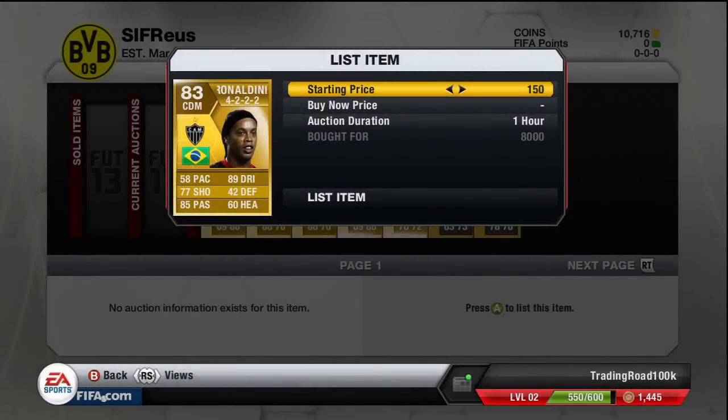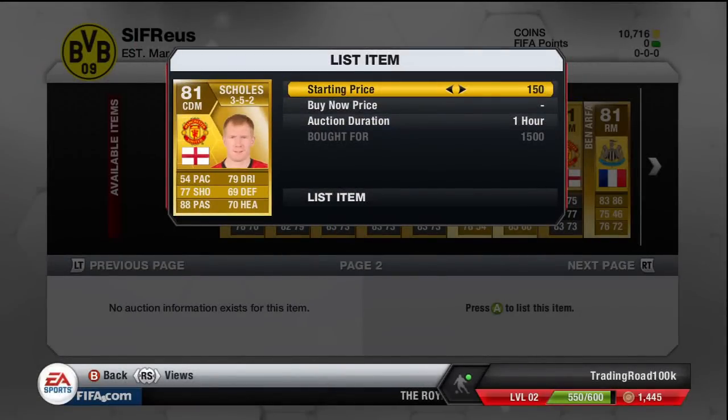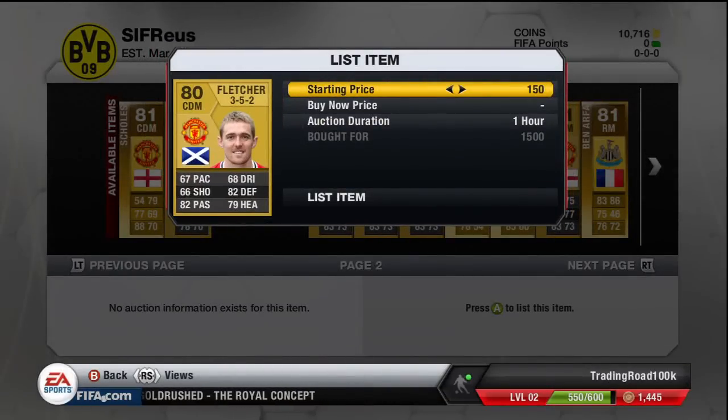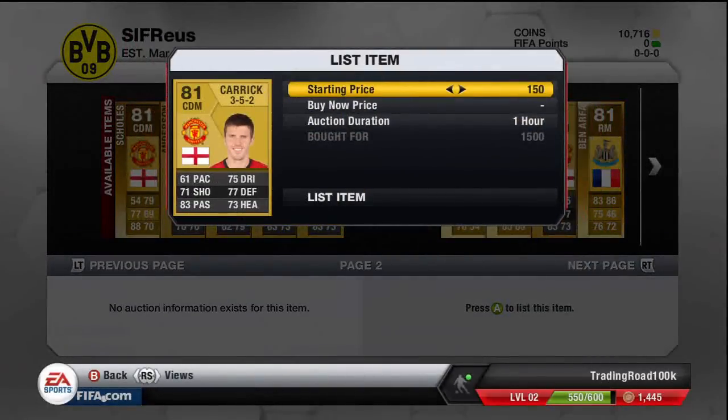Ronaldino 4-2-2 CDM for 8k, looking for about 9 to 9.2k. Paul Scholes 3-5-2 CDM for 1,500 coins, looking for about 2 to 2.5k. Another Anderson 4-2-3-1 CDM for 1,000 coins, looking for about 1.8 to 2k. Fletcher 3-5-2 CDM for 1,500, looking for about 2k. Another Michael Carrick CDM 3-5-2 for 1.5k, looking for about 2k. Another Michael Carrick CDM 4-3-3 — not a great formation — for 1,200, looking for about 1.6 to 1.8k.